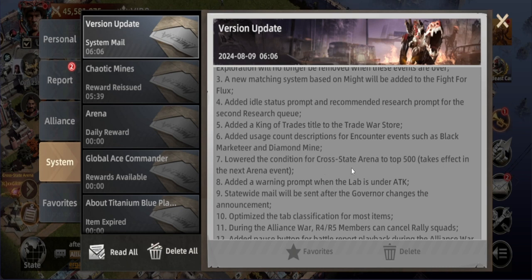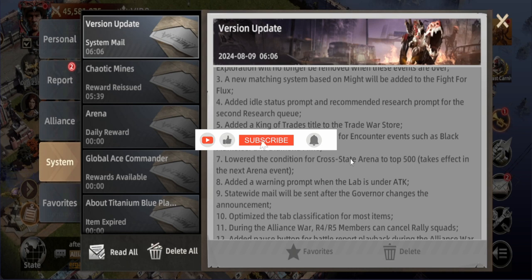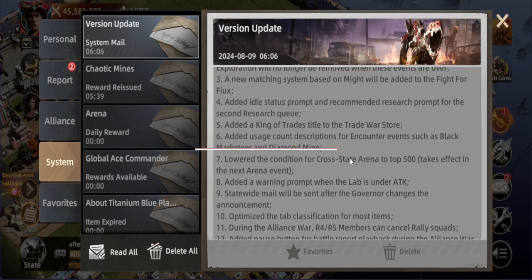Next, they've lowered the condition for the Cross-Server Stat Arena to top 500, taking effect in the next arena event. This is one of the most important changes — before, you needed to be in the top 200. What if someone was at rank 199 and got attacked, dropping them below 200? That felt unfair. With this change, expanding to top 500, there's more chance for more players to participate. You don't have to be a whale to get in — it's a fairer game now.